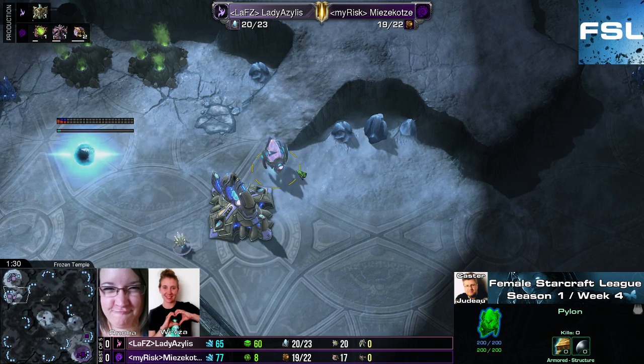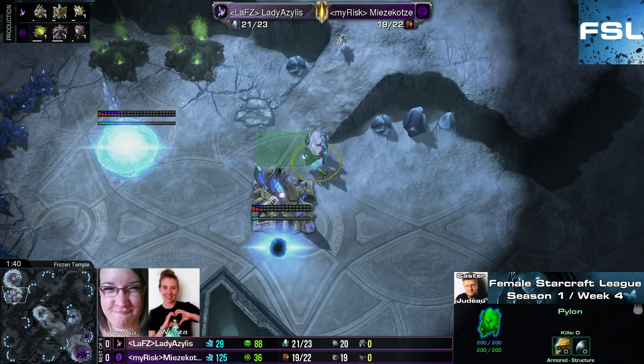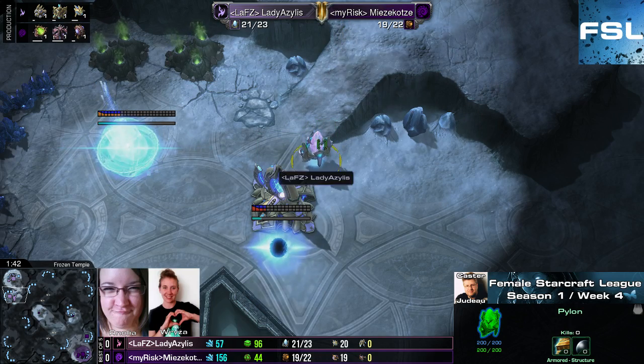I think four to five lings should be able to attack this pylon and they can tear it down quite easily. And it's a bit difficult to wall off this section once more because this is the ramp.